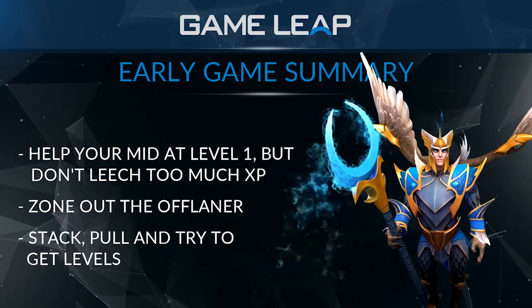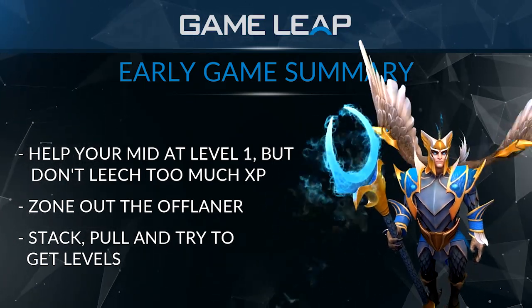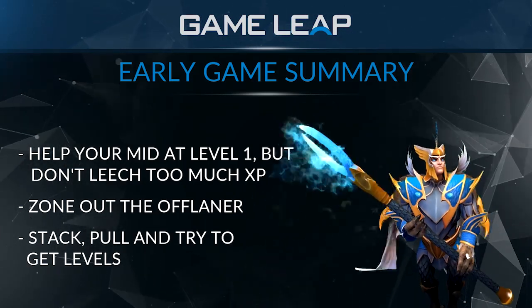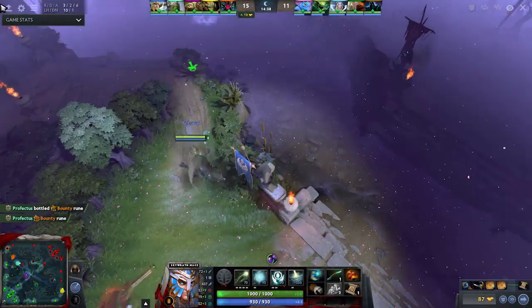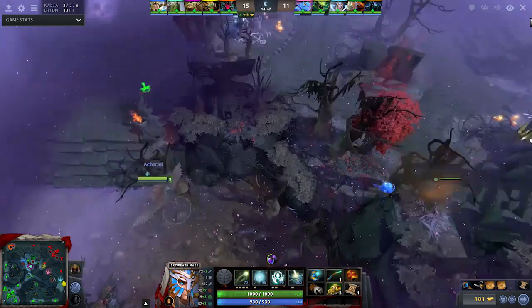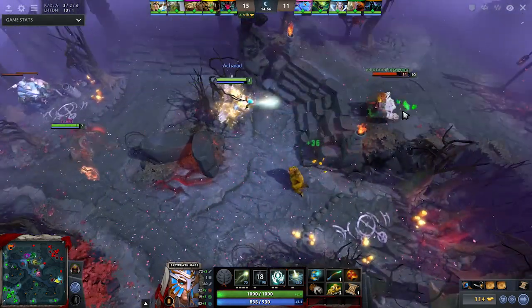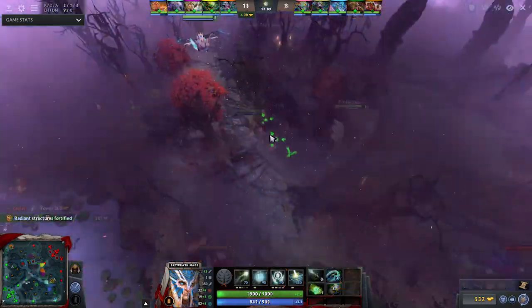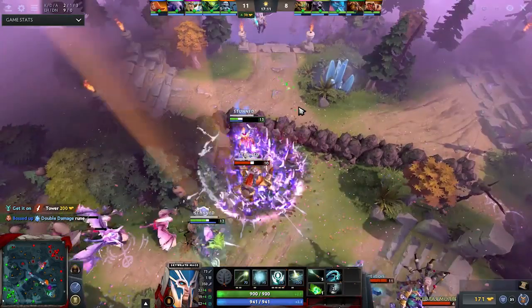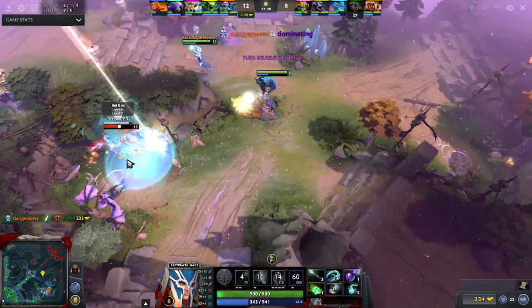To summarize the early game: you're going to be zoning out at level 1, whether it's mid or off lane. Don't linger too much on mid — come at level 1, cast a few spells, hit a few, get that early lead for your mid in the first wave, then leave. When zoning the off lane, make sure you're denying them XP, then start focusing on your own game: stack, pull, get your levels. When you're level 3 or 4, maybe your off laner is 6 — you guys can go gank. You can also smoke gank with your other support on either off lane or mid. Pick up your bounty runes, make sure you're always doing something because your hero is really fast. When it comes to carrying TPs and counter-ganking, your hero isn't the best — but you have a silence and can dish out a lot of damage.